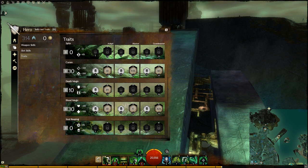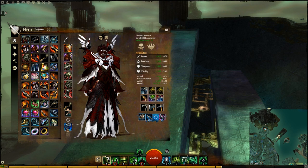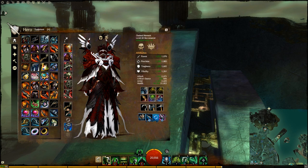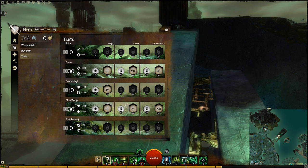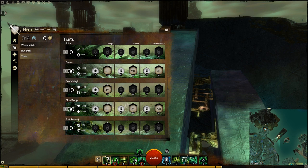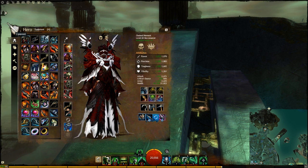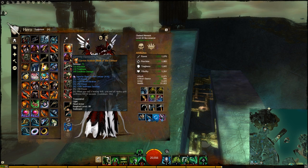This is our build — done. We have all the damage we need and we have the survivability. Moving on to gear. As I said, we are interested in amplifying our damage. We know we can get to 133% Condition Duration, and we don't have Condition Duration from this trait line. If we invest in it, we either remove all our condition-related traits or lose all survivability — neither is characteristic of a Bleeding build. We need to get that extra Bleeding Duration from gear.